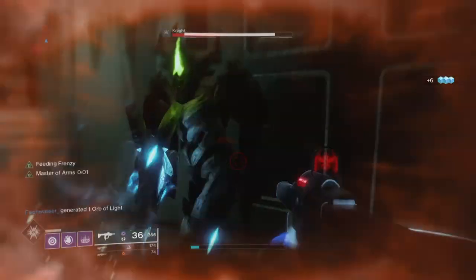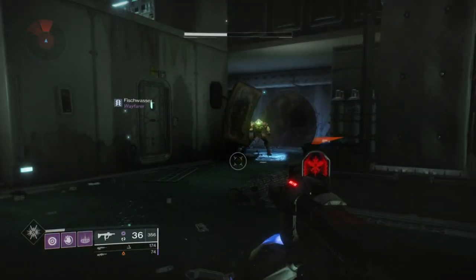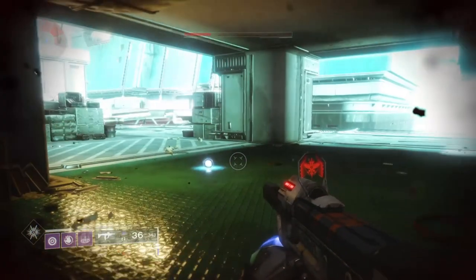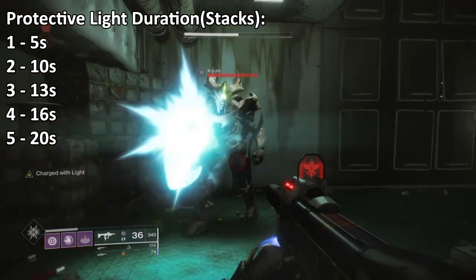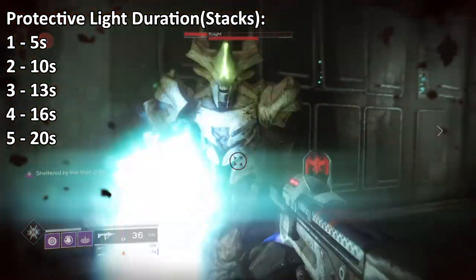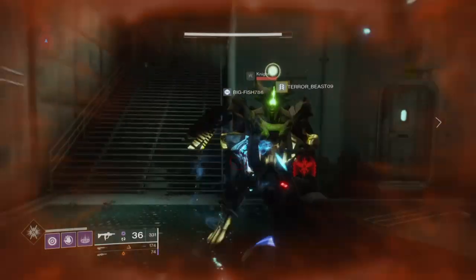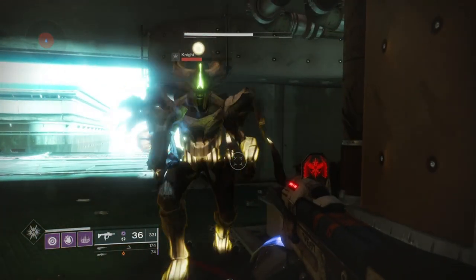Taking Charge and Protective Light are two new Seasonal Dawn mods with very strong survival synergy. Taking Charge lets us stack Charges of Light up to a max of two, unless extended with Stacks on Stacks or a Charge mod. Protective Light reduces incoming damage when your shield is low, but only works if you have a mod like Taking Charge to generate Charges of Light. Protective Light's base duration increases with more stacks: one stack gives five seconds, two stacks gives ten seconds with one mod, scaling up to 20 seconds at max five stacks. This makes it a powerful and underrated mod that many players are now integrating into their builds, as it makes tougher content less daunting and compensates for our relatively low resilience.